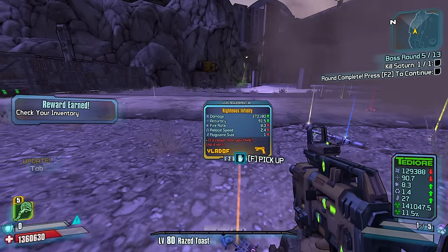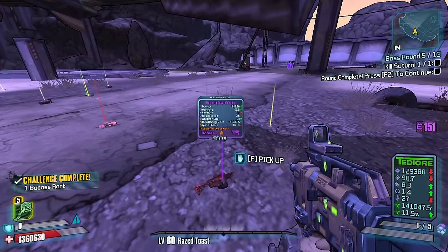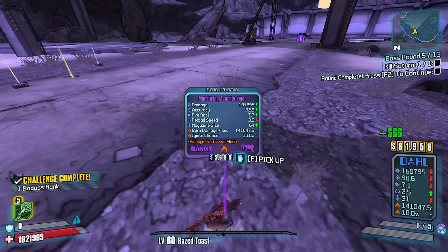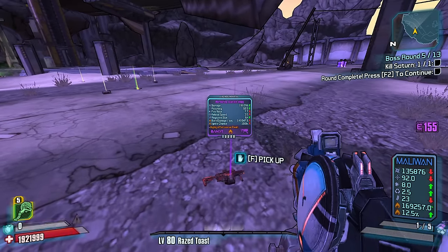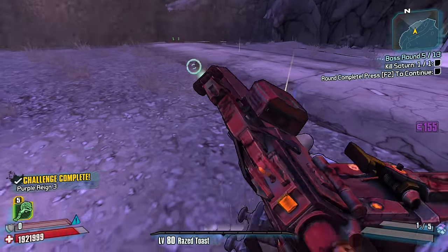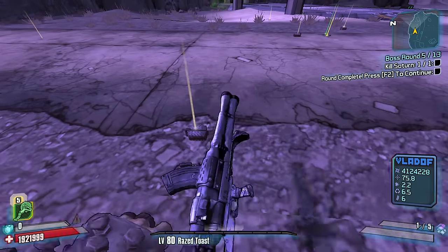Huge — alright, what do we get? The Righteous Infinity — it's good, but we kind of wish we had a different version. Maybe we keep our Maliwan fire SMG and replace our doll. That's a pretty nice launcher — it's better than mine.